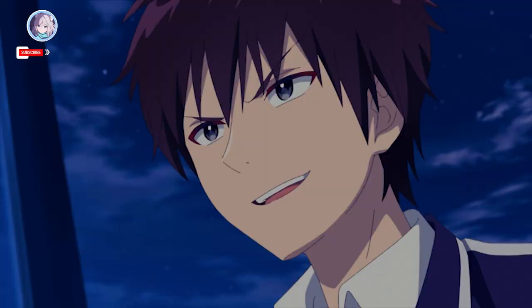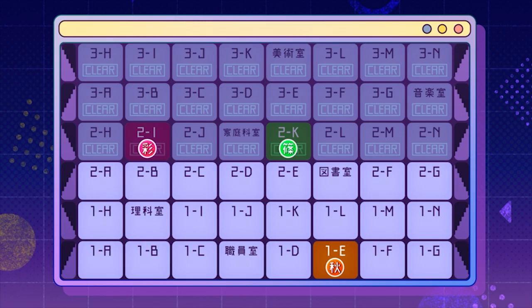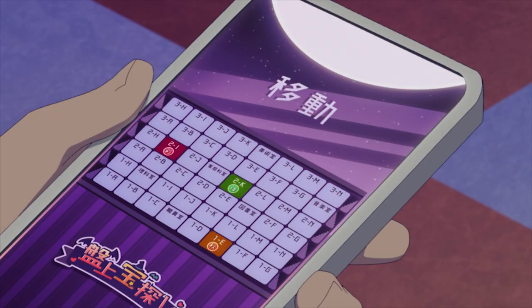Hiroto assures Sarasa that he has a plan, claiming he'll make Akizuki regret attempting to defeat them through cheating. Using the command he learned from Akizuki, Hiroto discovers that Yuki is on the third floor or below. He moves three spaces and ends his turn.